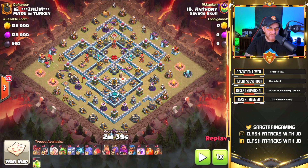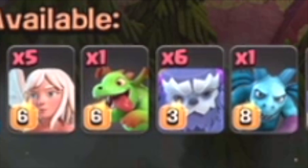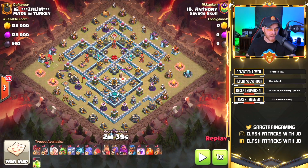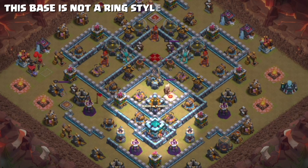Let's go ahead and break down this attack here by Anthony. The army used in this replay is nine bowlers, six yetis, five healers for a queen walk, and the battle blimp that houses two yetis, a valkyrie, and either a barbarian or an archer. Take note of the base.